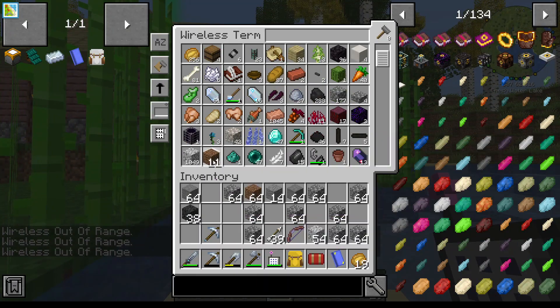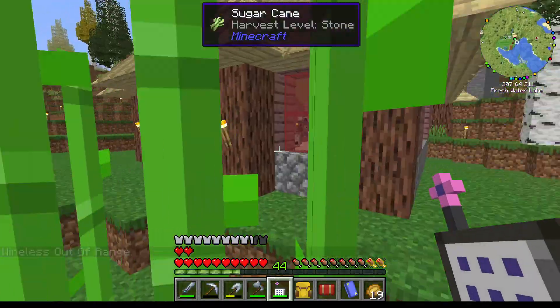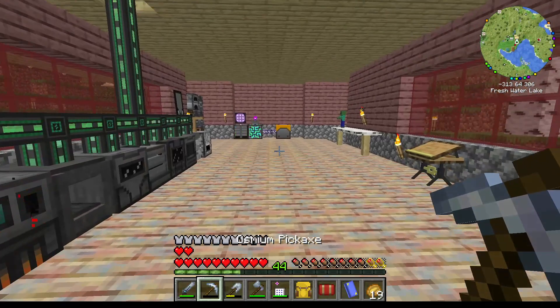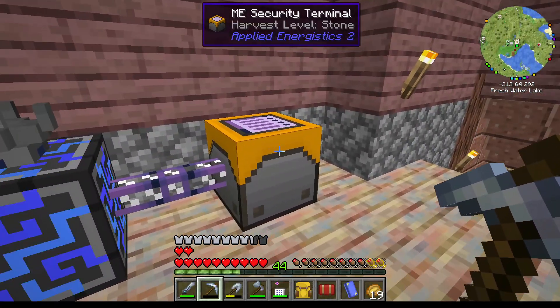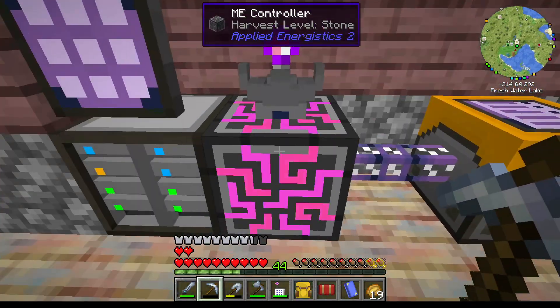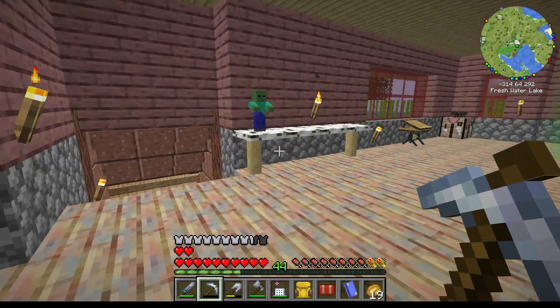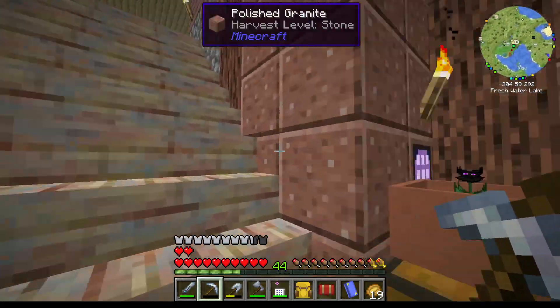So I got the wireless terminal working. What it took was me building this — an ME security terminal. You plug it into here, and that, with some boost cards, allows you to access our storage computers anywhere.